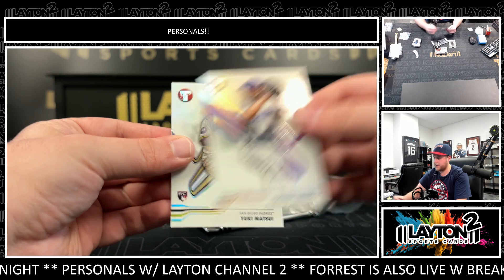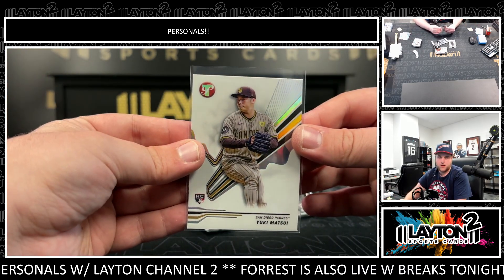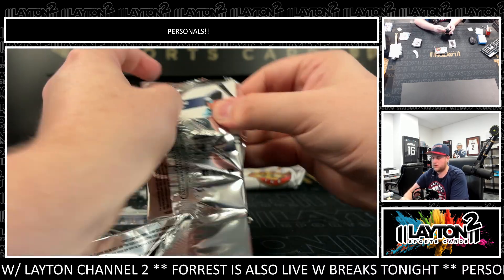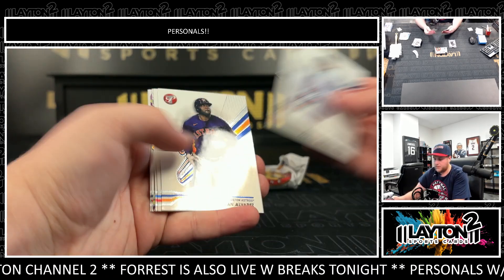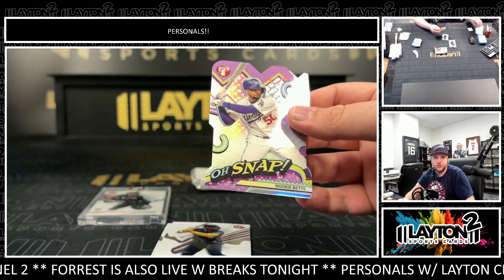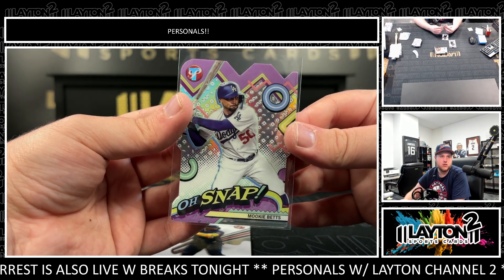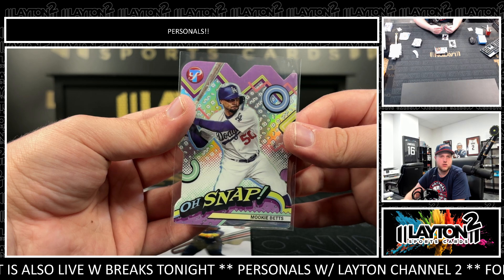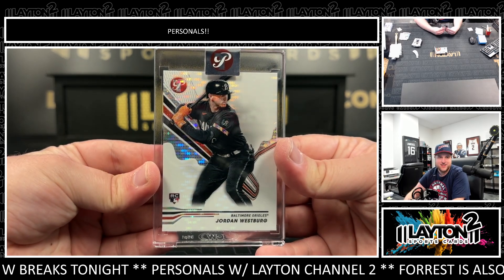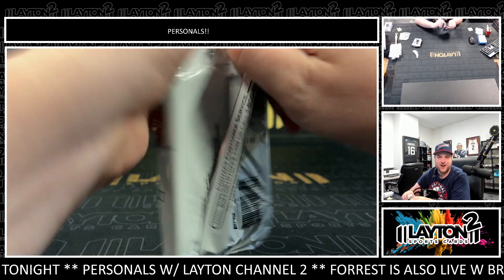Got Clayton Kershaw Refractor and a Yuki Matsui Refractor for the Padres. Oh snap — Mookie Betts for the Dodgers. Acuna and Canzone. And then Jordan Westberg — nice one there for the Orioles.